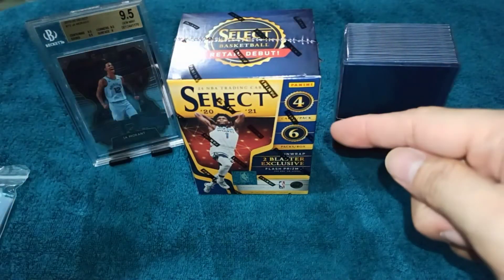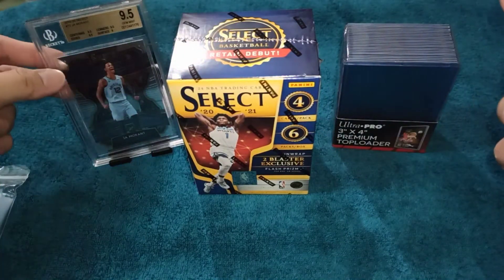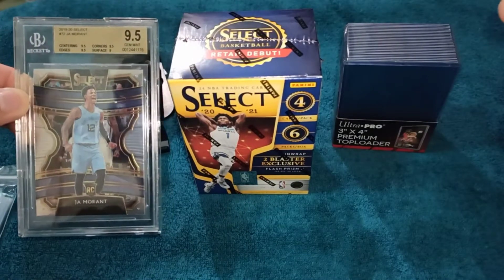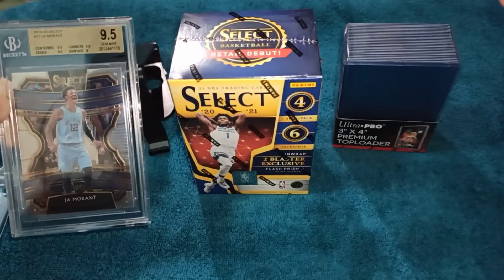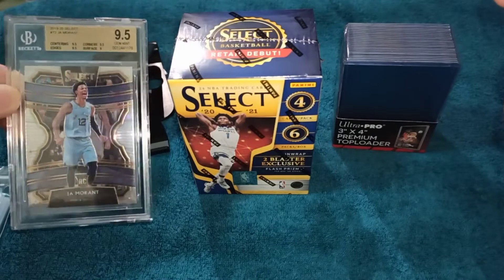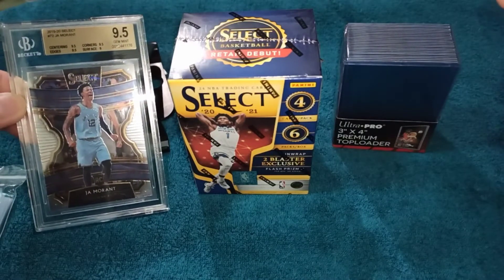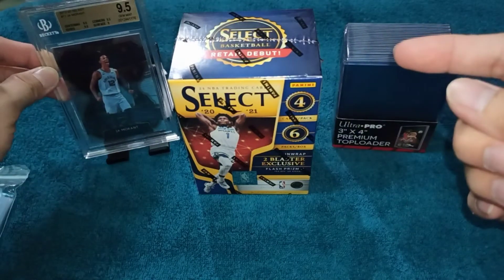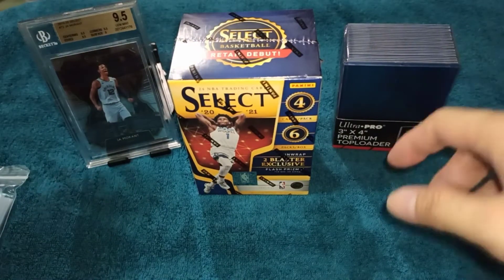So bago natin buksan tong Select blaster pack na to mga kalodi, gusto ko lang sa inyo ipakita yung ating lucky charm na gagamitin ngayong box break na to. So ito yung aking 2019-2020 Select number 72 Ja Morant, na naka-grade na siya, gem mint 9.5. Ito yung isa sa mga graded cards na hawak ko sa ngayon, dahil alam nyo naman mga kalodi na ang ating PC ay si Ja Morant. Tara, buksan na natin to.